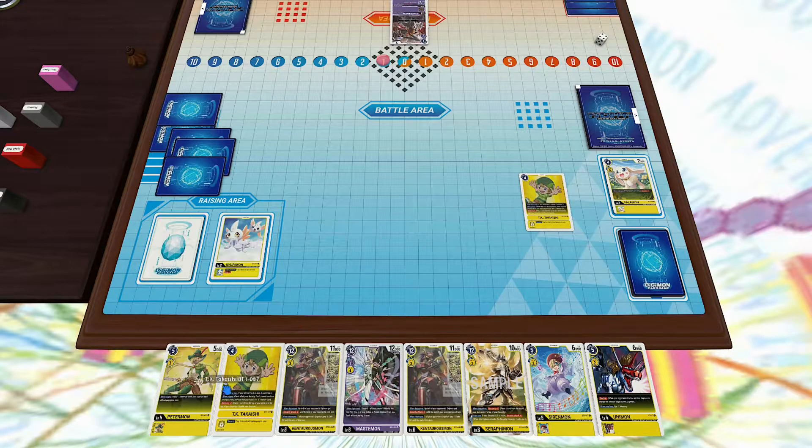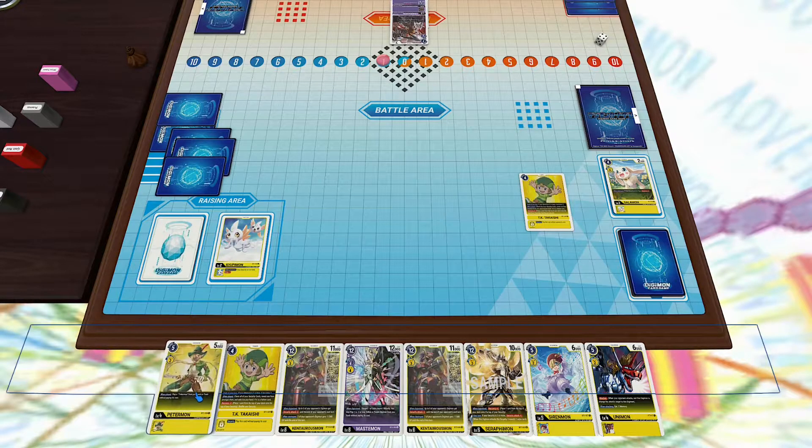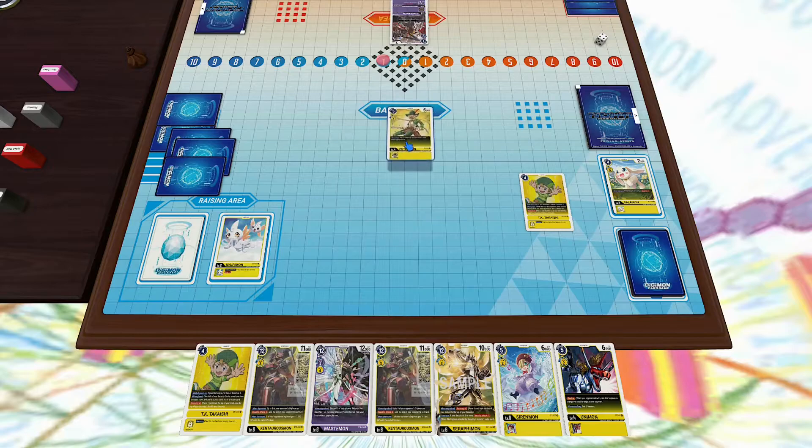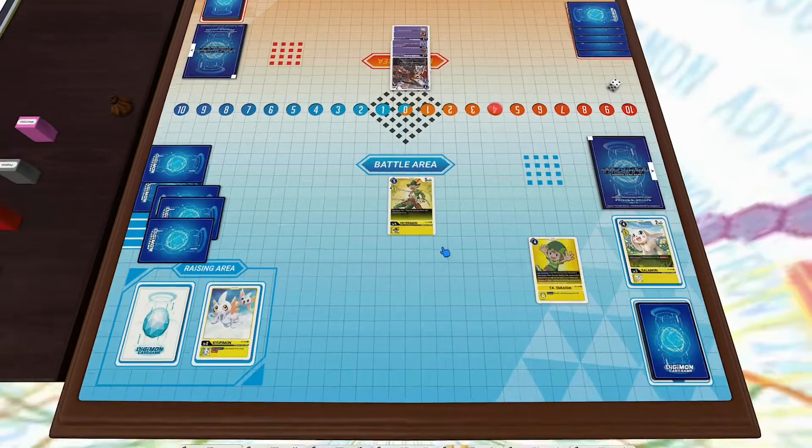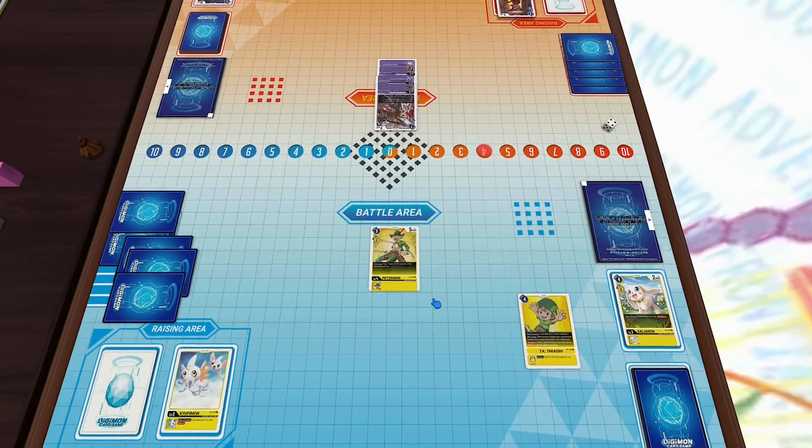I don't have any Rookies so my raising phase is kind of just wasted this turn. I basically have to drop either Petermon, Unimon, or Sirenmon. We drop Petermon for five — there wasn't much we could do. It was between that or the Sirenmon, which might have been better because then we could have gone straight into a Mega next turn.